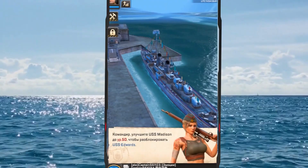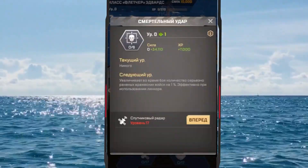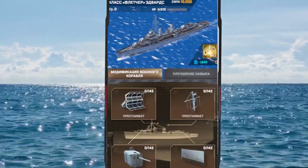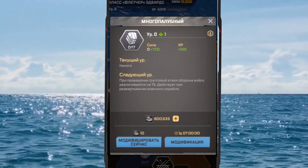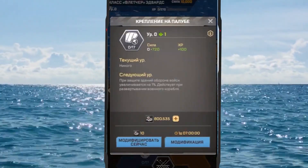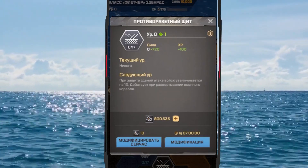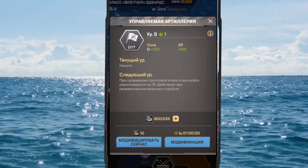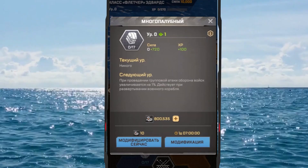To unlock Edwards, you must have level 50 on Haywood. The first two sections of the modules — the fire control radar and the communication antenna — are no different from Haywood, except that the bonus percentage has been increased. At Haywood's first level you received half a percent, but at Edwards you will already receive one percent bonus from each first-level module.